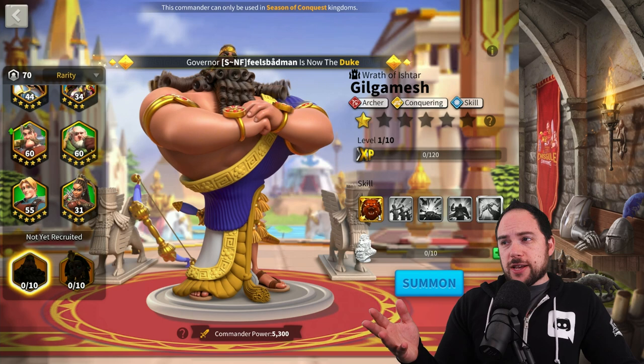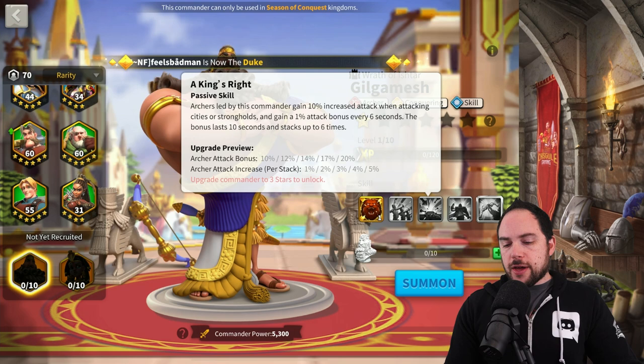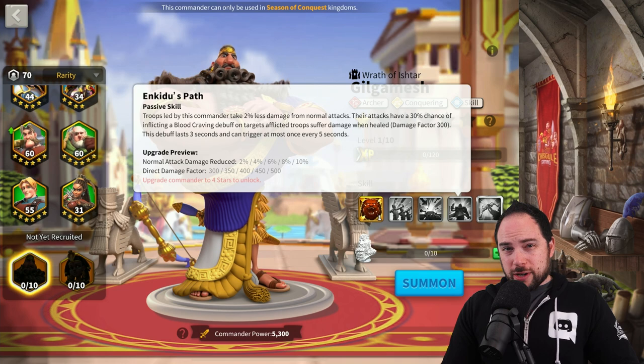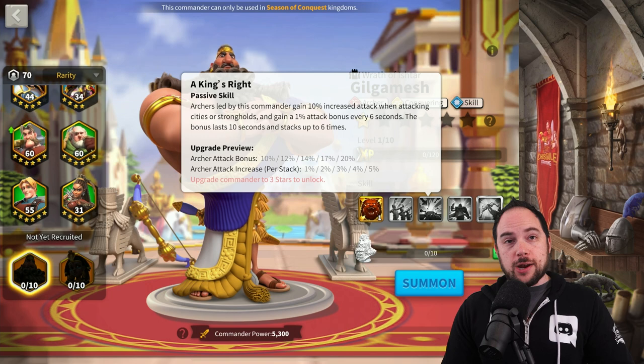The skill investment order on this commander is going to be: max the first two skills, then skip the third skill and max the fourth skill. If you're using this commander for open field and not rallying — which is what I assume you're going to do if you're looking at an unmaxed commander — then you obviously want to skip the skill that is used primarily for rallying.